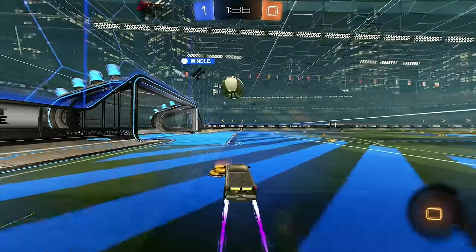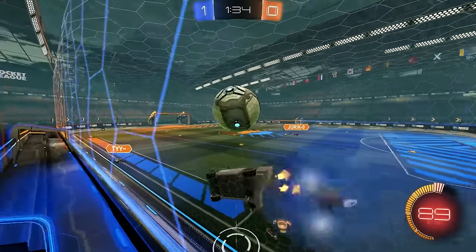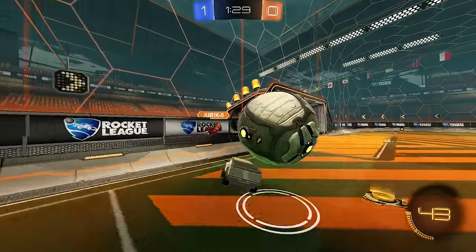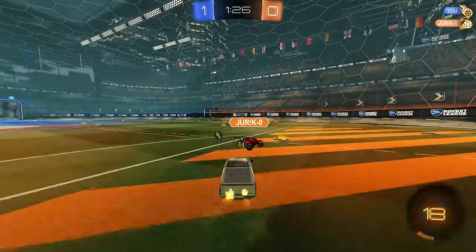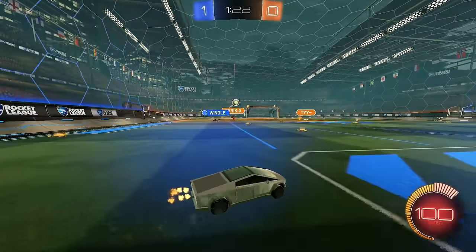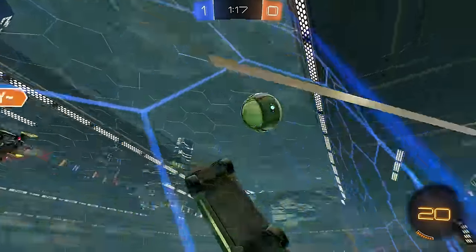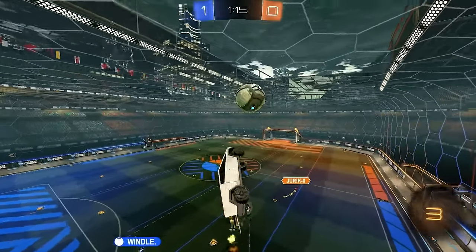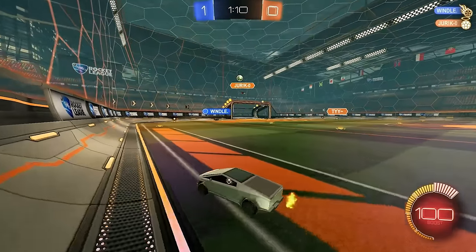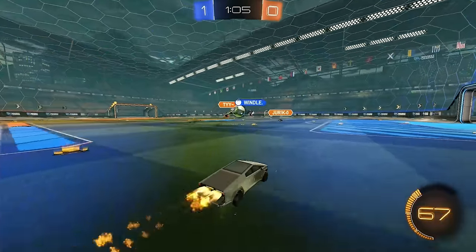Should be all right — should be Windle with the boost. A little scary, but I got the ball. Try to go for the crazy flick — see if I'm going to bump on this guy. Close. I'll get another touch here and then try to follow it up mid. Windle's ready for it. I'll have another touch here, I'll let him touch it. I got bumped by my teammate — that's okay though.